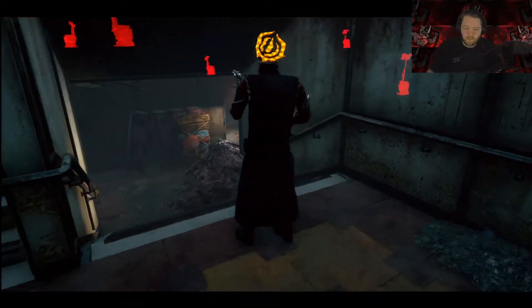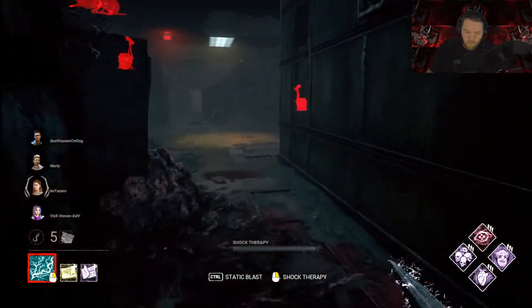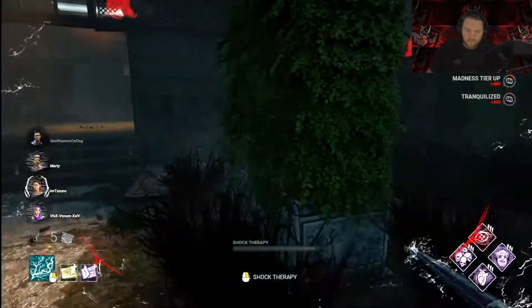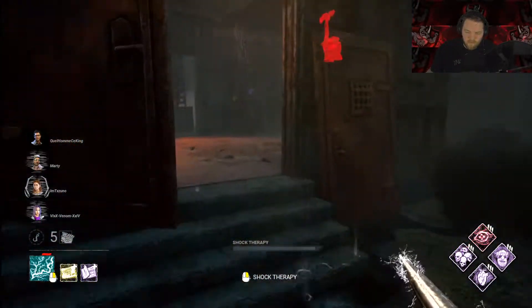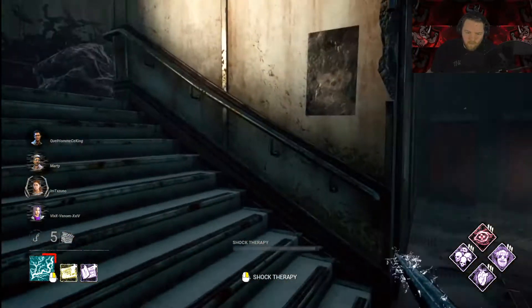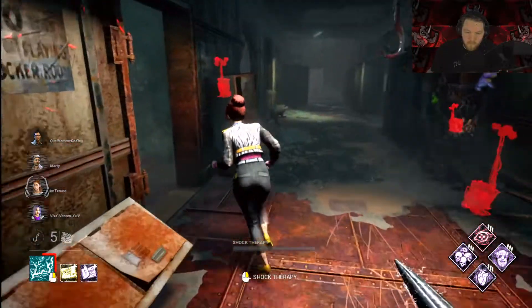For this one I've swapped out Sloppy for Nurses just to see if it'll make much of a difference, me actually knowing where they're healing from. We use this at the start just for the information so I can find out where everyone roughly is and where they're sort of going. My terror radius is now tiny which helps in situations like that.